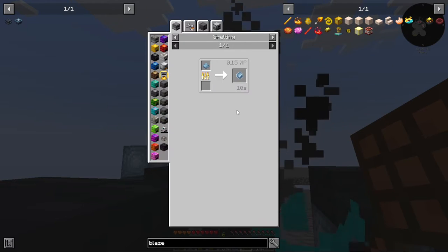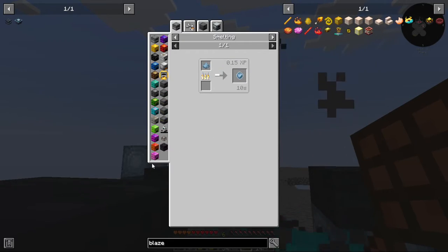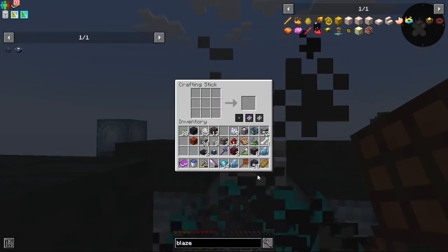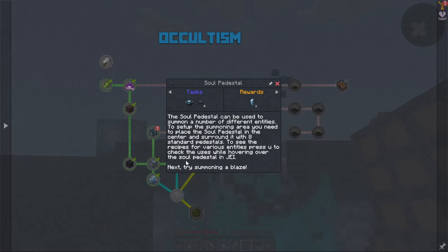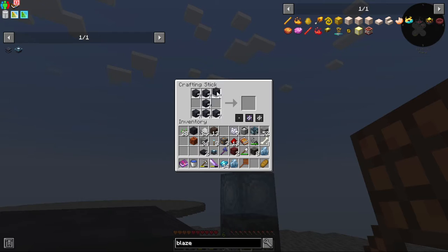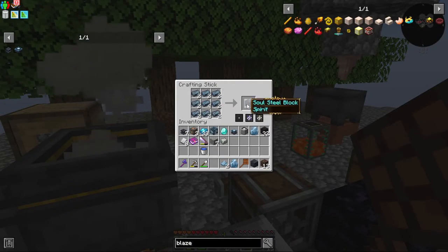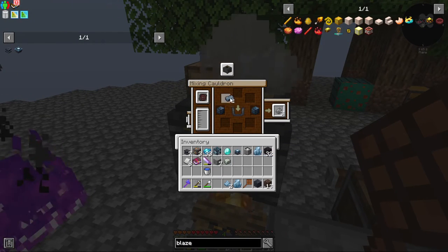I have a soul crystal and two catalysts, which is soul powder — one piece of. That's not awful. We're also going to need eight pedestals — can I make eight? No. Let me collect everything else. We've got our two soul steel blocks, two ingots.